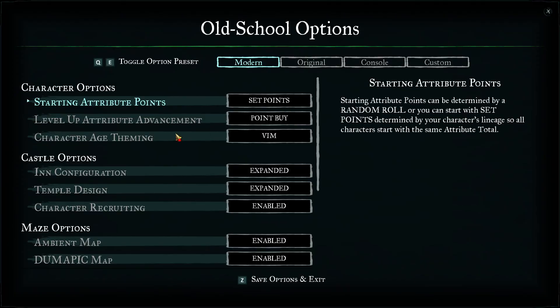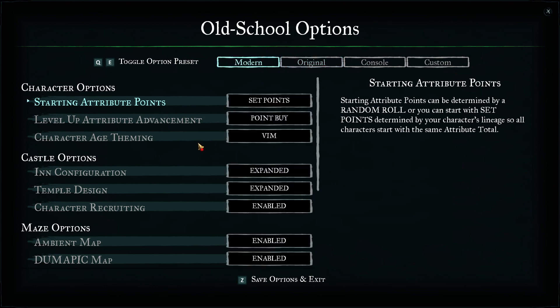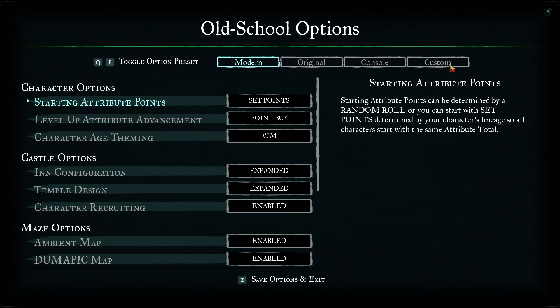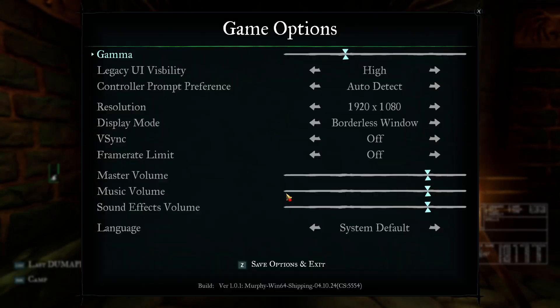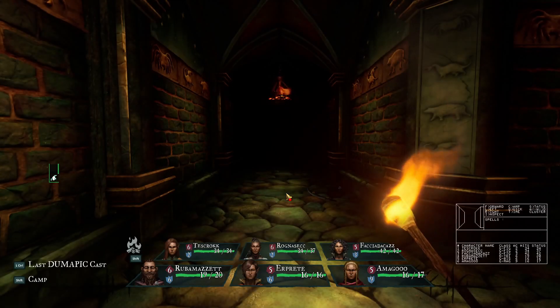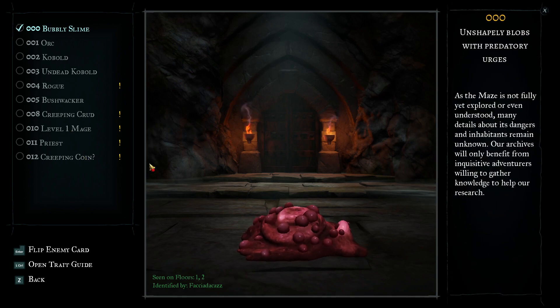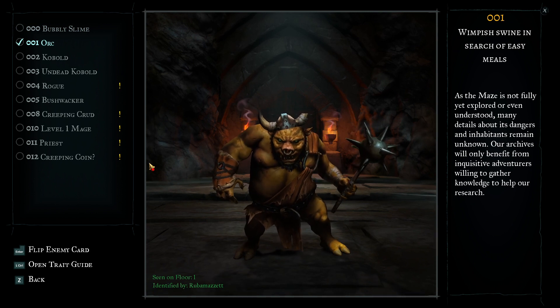It is admirable how Digital Eclipse built this new version basically on top of the original 1980 game — it is so precise that you can see the old game being played out on screen if you want. But I'm not sure how many fans of the original Wizardry are still around requesting this new version. So I kept asking myself while playing: would fans of modern RPGs want to spend time on Wizardry, the new version?